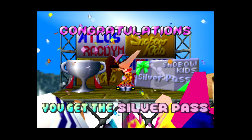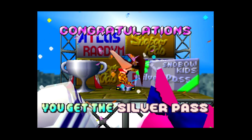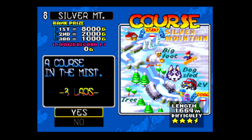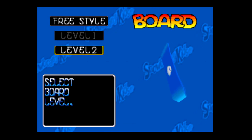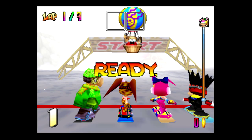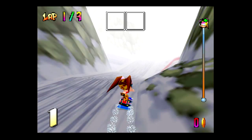We've won the extra race and unlocked something new - we've now got the silver pass, which is fantastic! This has been running about 30 minutes but I want to have a quick look at what's next. The next level is Silver Mountain - I don't remember this one at all. Let's have a quick go using the Freestyle board again. Once we get a little more money we'll buy the Freestyle Level 3, as Linda with the Freestyle board has been working out fairly well.